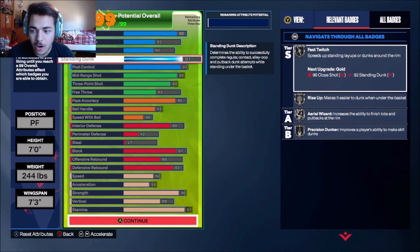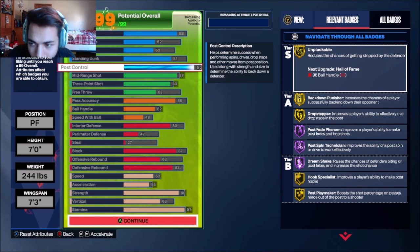Look at the badges right here: Unplugable gold, back down punisher gold, drop stepper gold, post fade phenom Hall of Fame, post bank technician Hall of Fame, dream shake Hall of Fame, hook specialist gold, post playmaker gold.